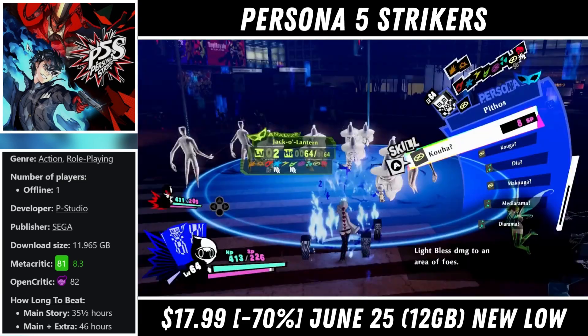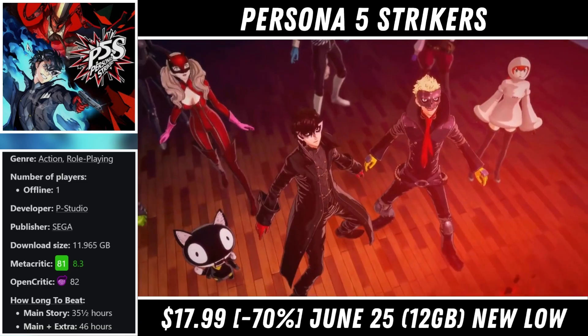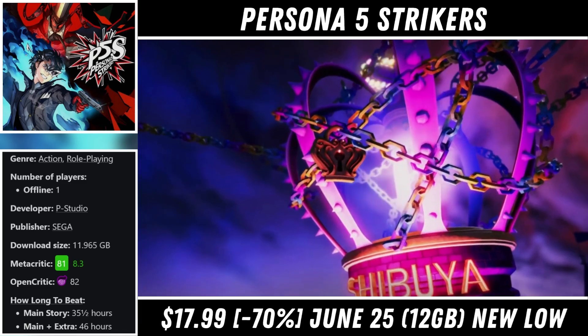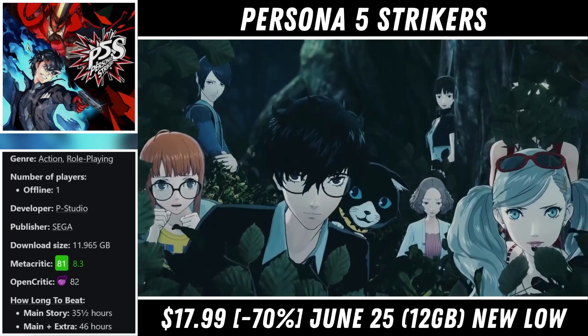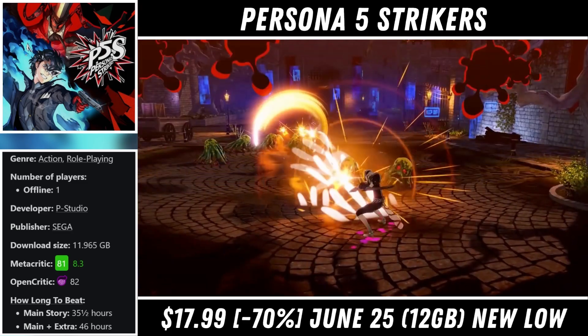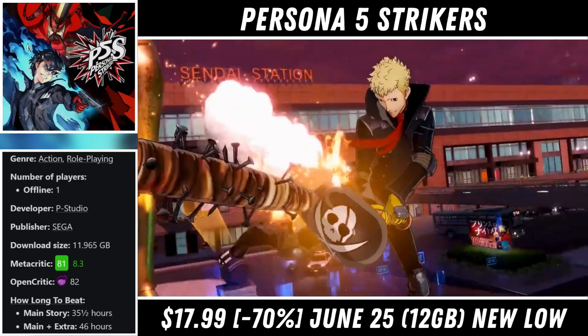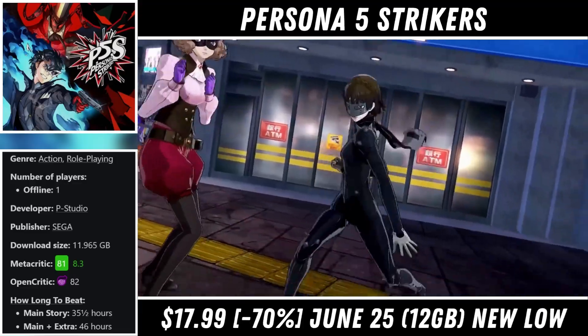It's a complex game but once you get everything down and get into a rhythm you'll be tearing down foes with all kinds of attacks and magical spells. The only real weakness for me were the 2D platforming sections — they can be a bit janky — but overall it's one of the better RPGs you can play on the console. Right now it's just $17.99, on sale with a 70% discount until the 25th, bringing it down to a brand new low and making it a great value this weekend.